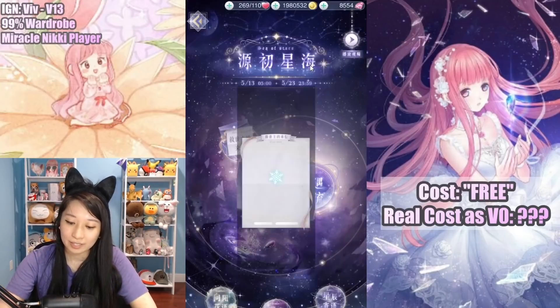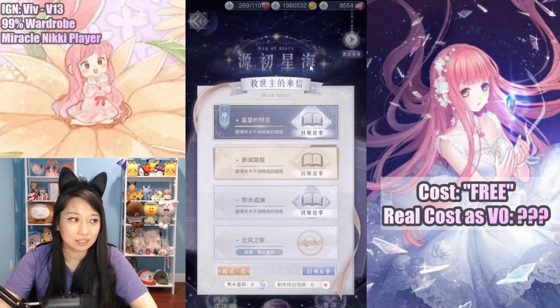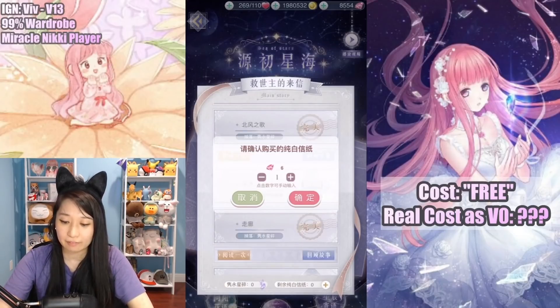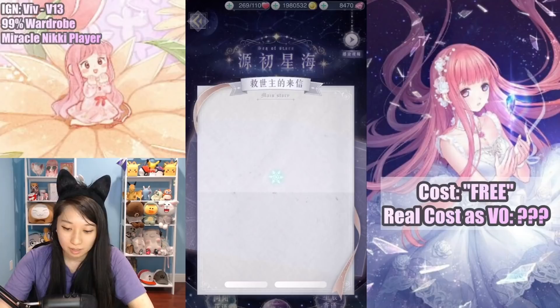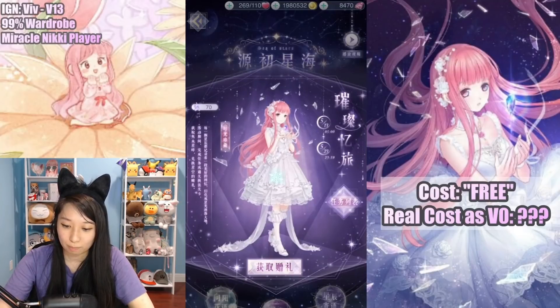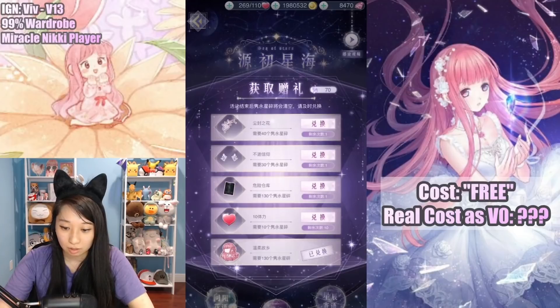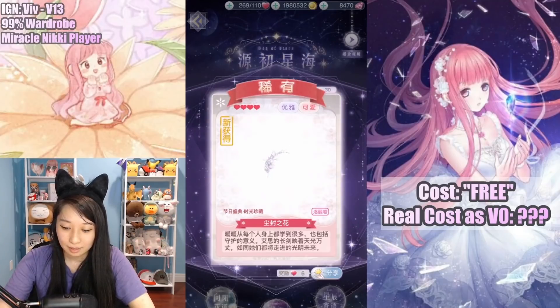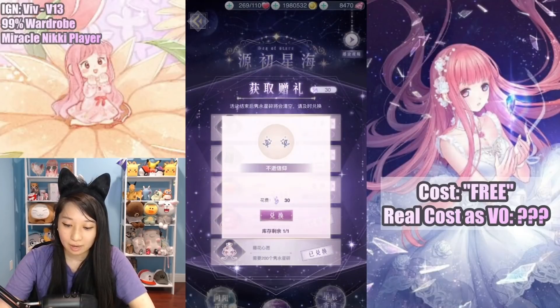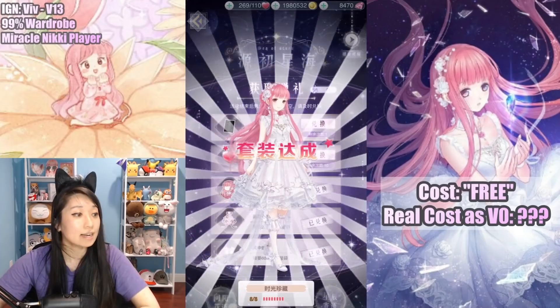Now I need to figure out the diamond cost to cover the remaining 70 event currencies. I calculated I'll need to spend 84 diamonds. Let me buy the done 10 and done 4 in the lore stage. I now have exactly 70 event currencies. So I buy this hair piece and the final earring piece — and that's my 8 out of 8 suit completed!